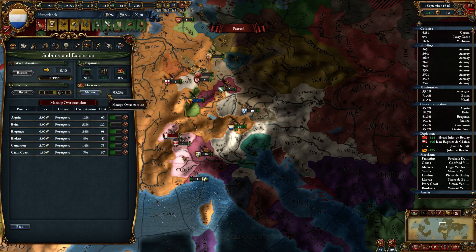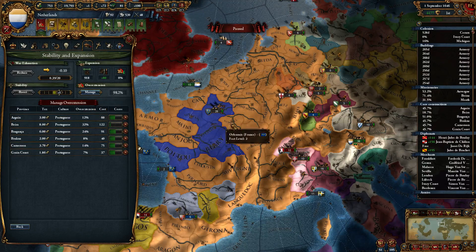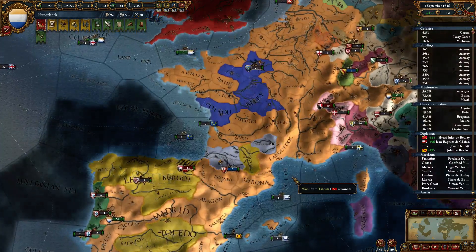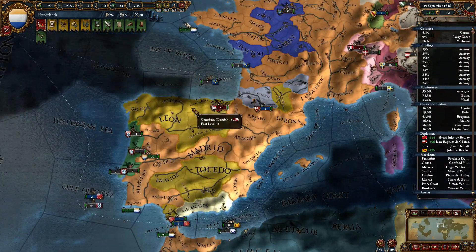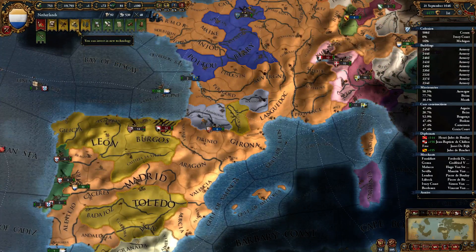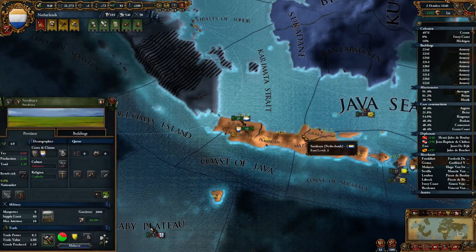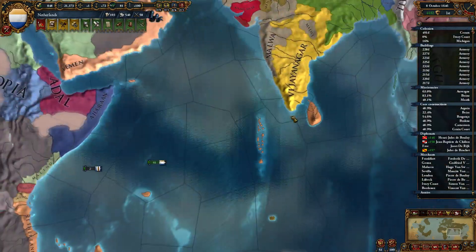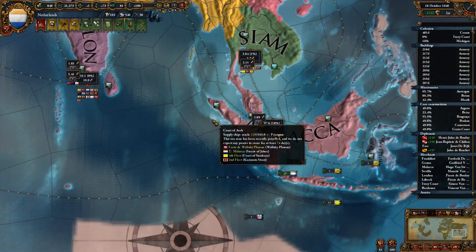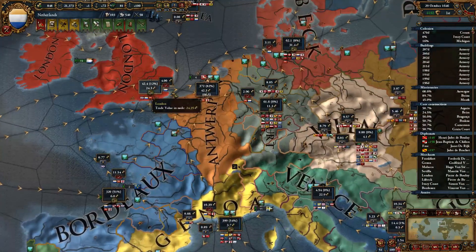We're going to still get the issue in those places where there was the plus 15 revolt risk, which is less than ideal — also rebellions. The rebellions are now scaling based on your overextension, but now that we're below 100% that's going to be fine. Still the possibility of making a move in India, but right now our trade is bypassing India generally speaking. We've doubled our trade power in Lubeck from 4% to 8% just by improving that.